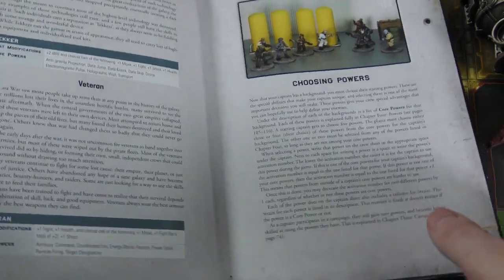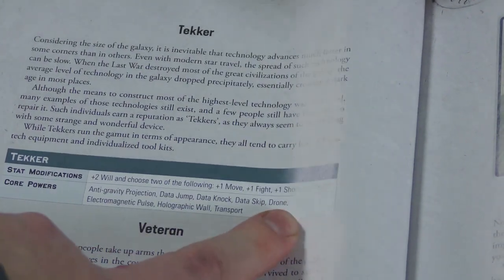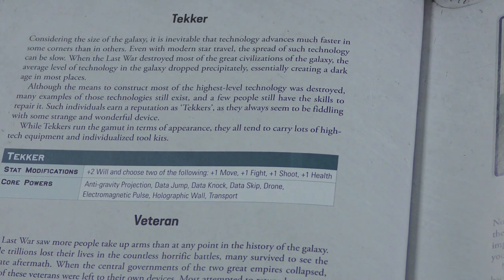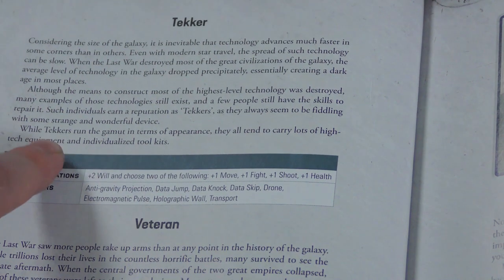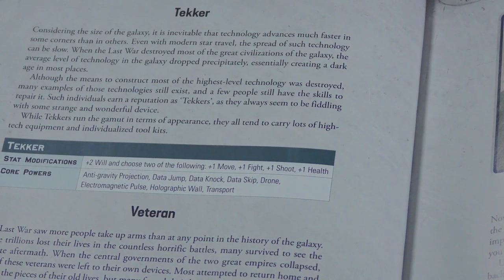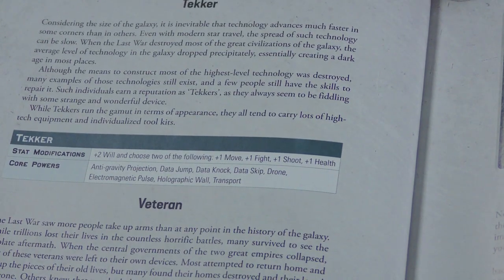So you're going to choose those classes. What you're doing with picking these classes is choosing their access to different special abilities. One of the differences between Stargrave and Frostgrave is that in Frostgrave, you pick a wizard with a school of magic — they have an apprentice who has the same school of magic but isn't as good at it. Here, you can have a captain tecker and a first mate tecker, or two different classes — you can dabble in two different schools of abilities. All of these abilities are available to everybody; it's not broken into schools.